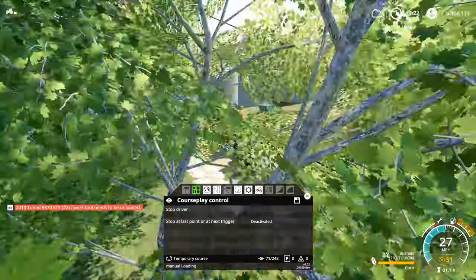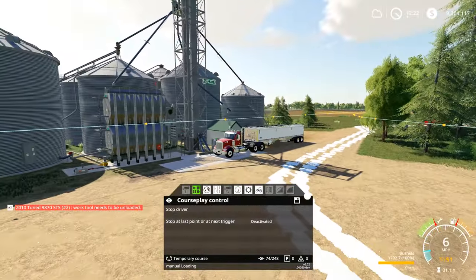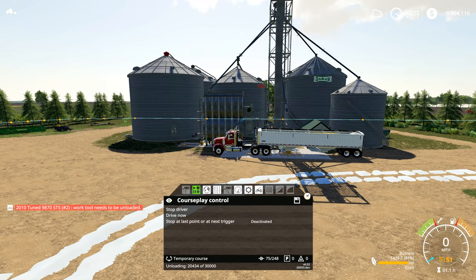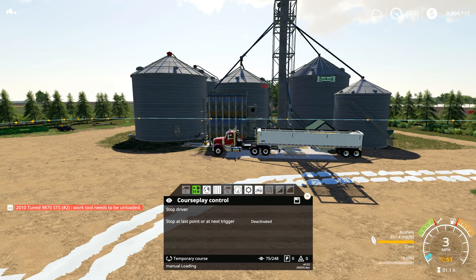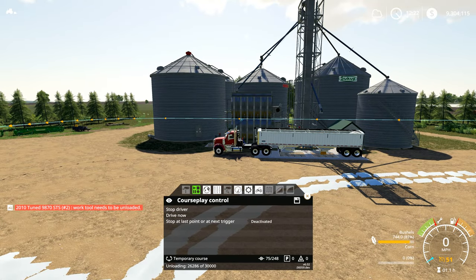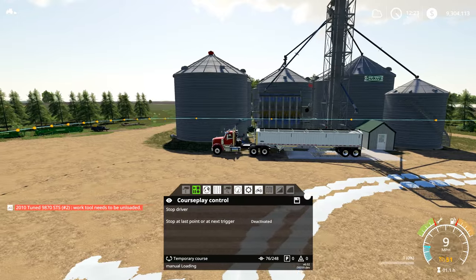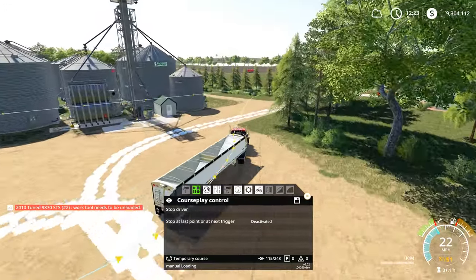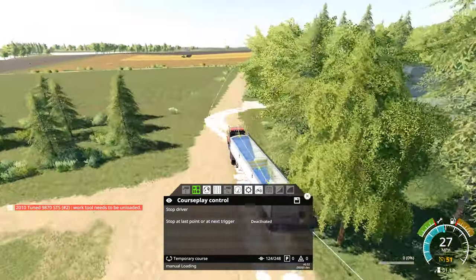As we come up to the grain bin, you're going to see that he slows down and pulls right over the first hopper and starts dumping out his corn. Then what should happen is he's going to pull forward and unload his second hopper automatically. You can see he moved up just a few inches into that trigger and is now dumping the back hopper. This is something that CoursePlay has not been able to do until a couple of weeks ago, so I'm super excited that this is finally an option again in FS19 CoursePlay.